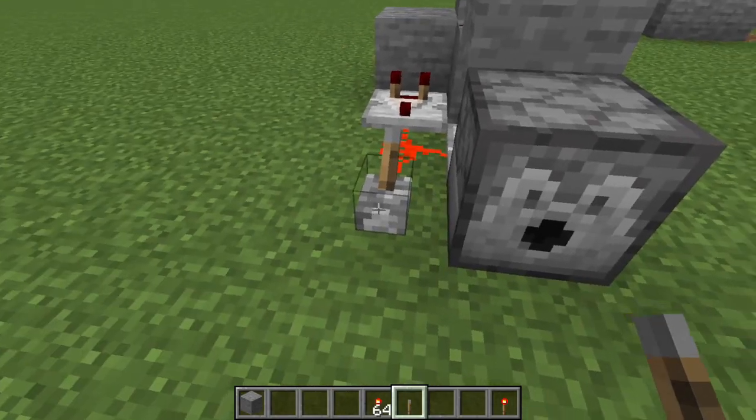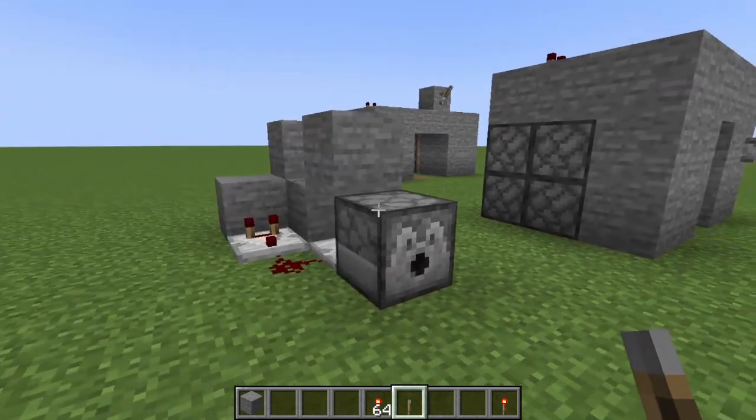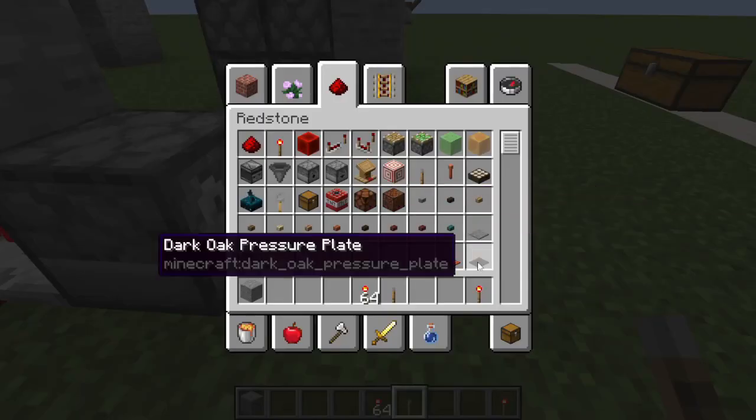This is quite helpful if you have, let's say, an item sorter and you want to spit out items into a water stream. Or if you have, let's say, a trash disposal and you want this spitting out into lava, etc.